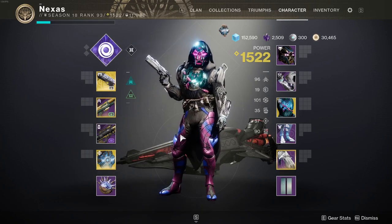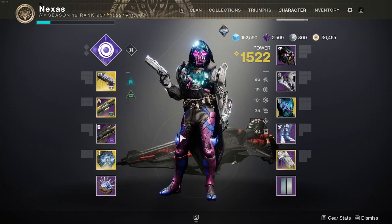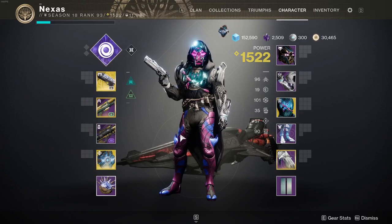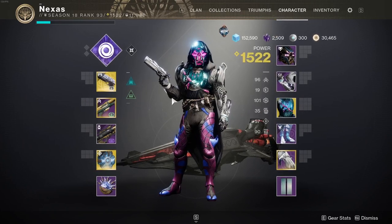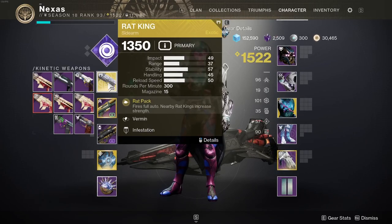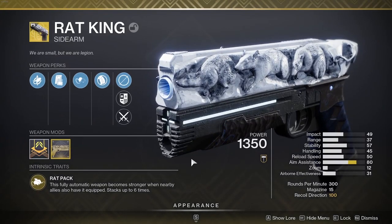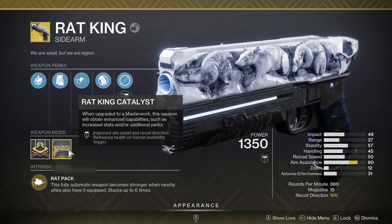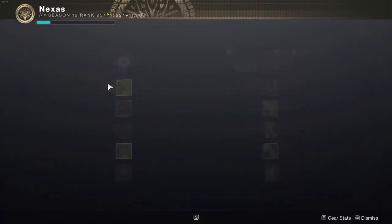We are going to be showcasing what I think is the best, hottest, and spiciest build: pairing the Gyrfalcon's Hauberk with the Rat King. The Rat King has been here since the start of D2 — one of the originals. When it got its catalyst it became super cool because the catalyst gives you Vermin, or Infestation — something like that.